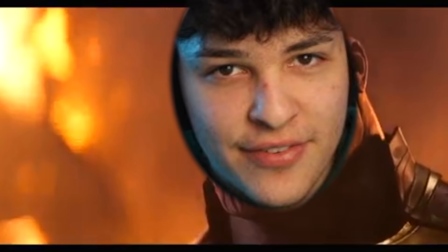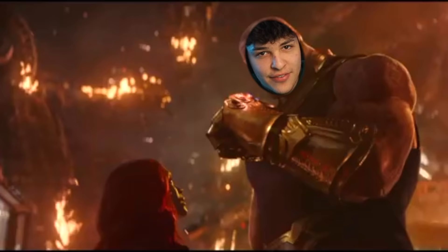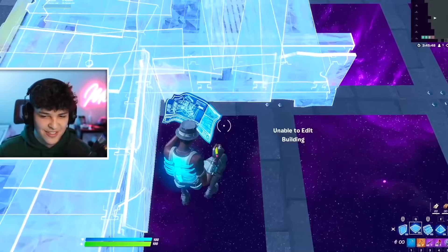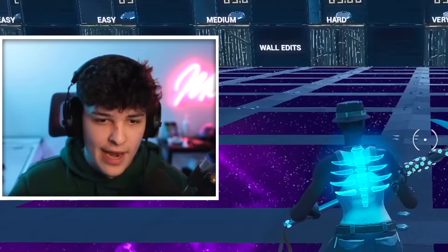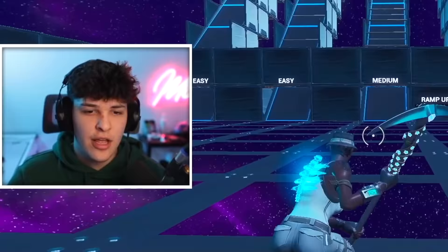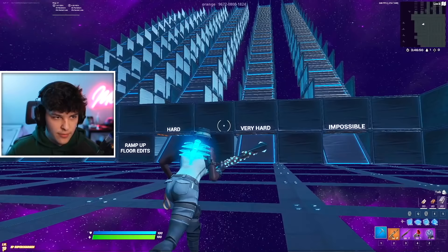I'm Rift — I'm literally Rift now. Reality can be whatever I want, this is awesome! I can make people float, I can make things invisible. Now I just need to run a quick edit course to make sure I can actually pull this off. It's very hard but I'm a pretty fast editor.